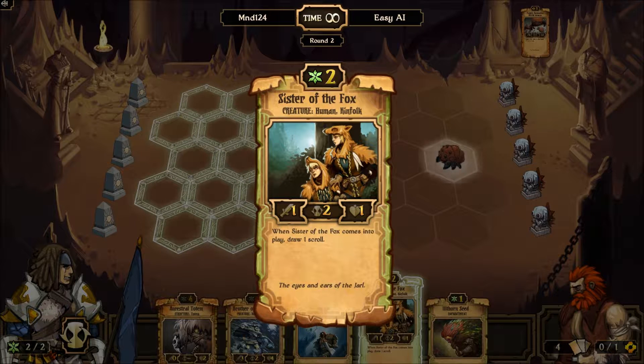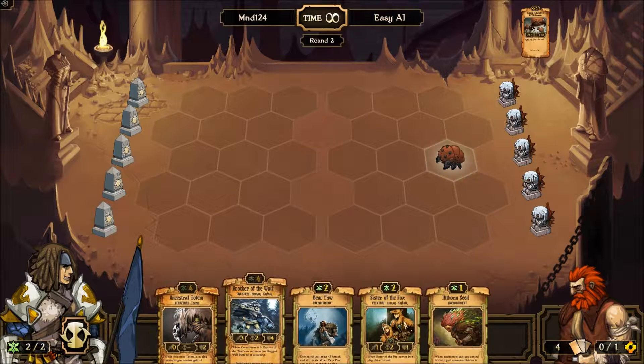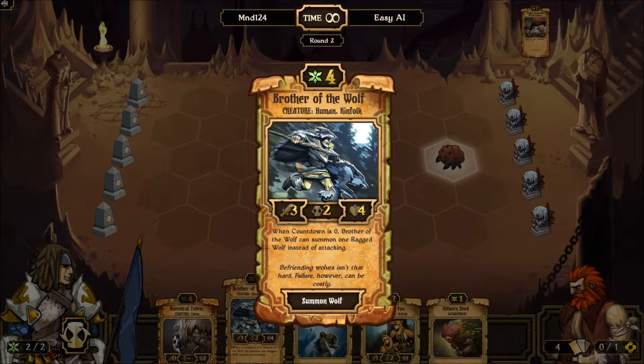Units have 3 main stats: there's a countdown, which is how long it is until the unit attacks; then there's the strength with which it attacks; and the health. Some creatures have special abilities — for example, this Brother of the Wolf. It can, instead of attacking, spawn a wolf, as it says.